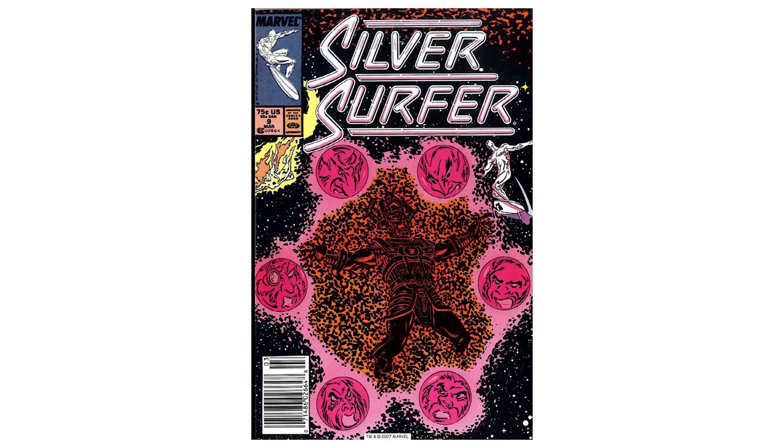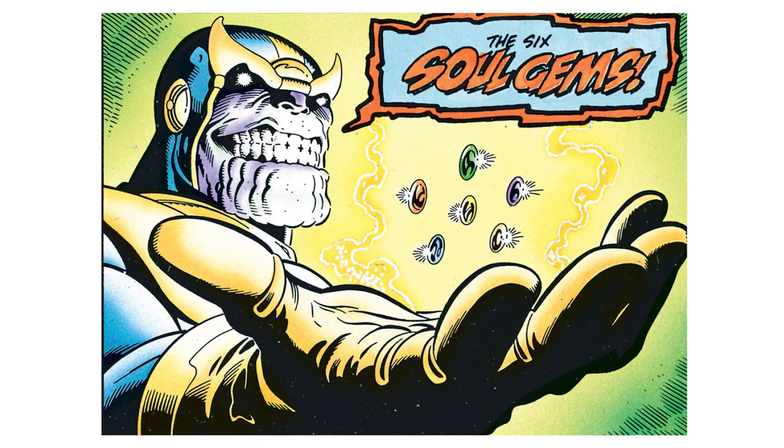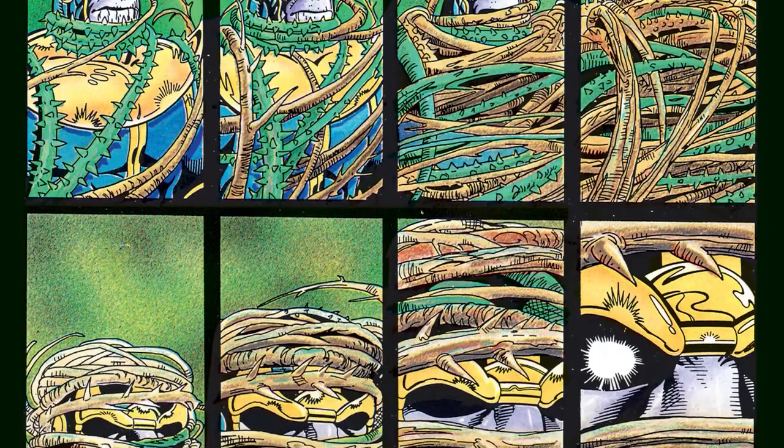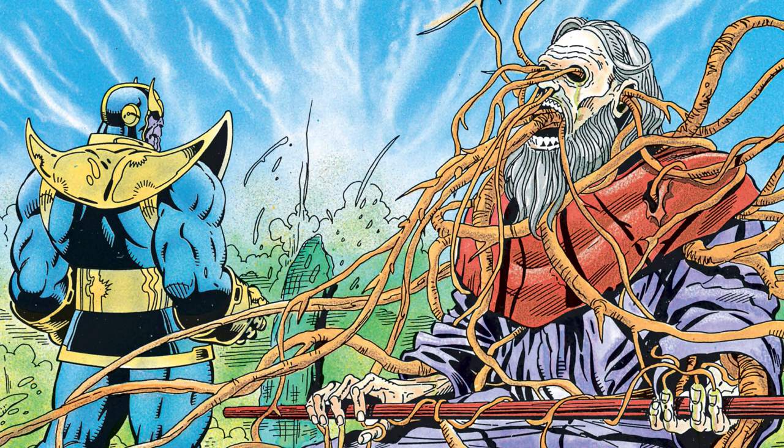The gems were used together in several plots before again being in the hands of the Gardener, when Thanos went out to gather them all in a bid to become omnipotent. He went after the Time Gem third and used the Power Gem to both escape Gardener's plants and overpower Gardener such that his plants killed him.